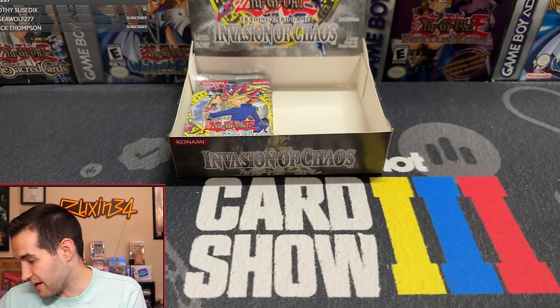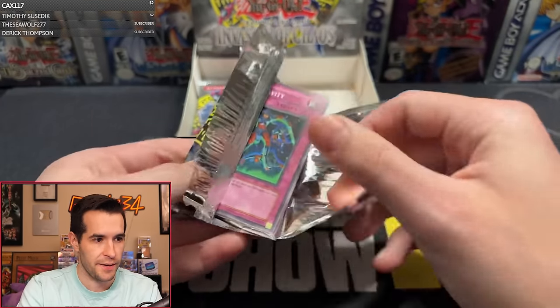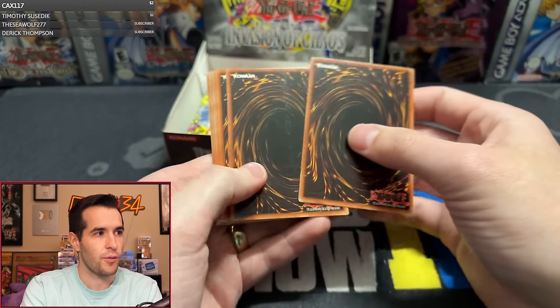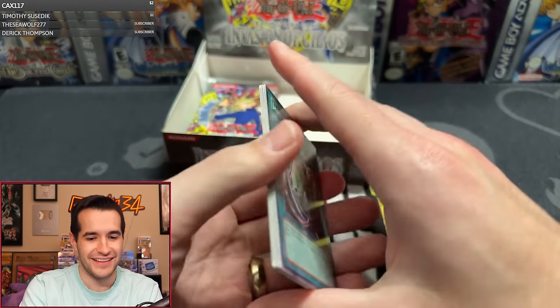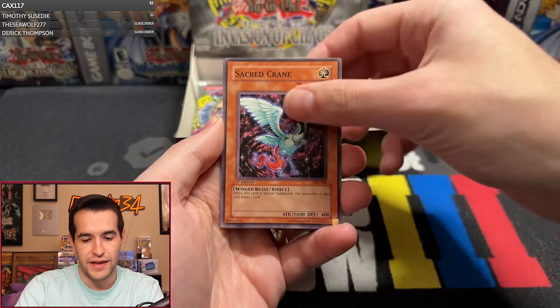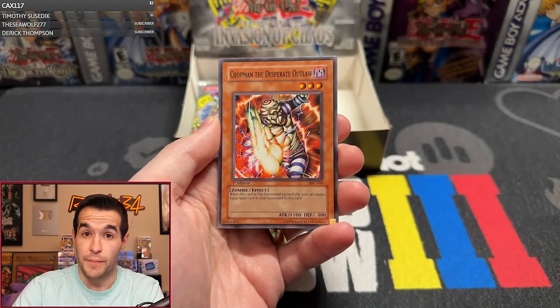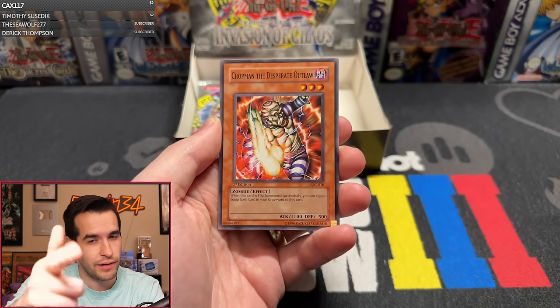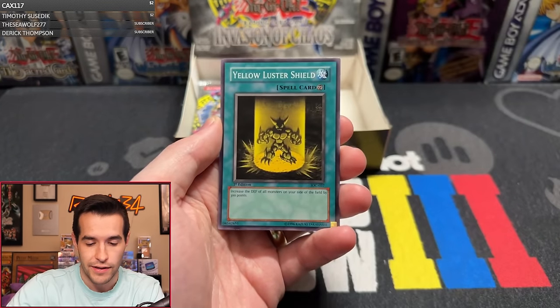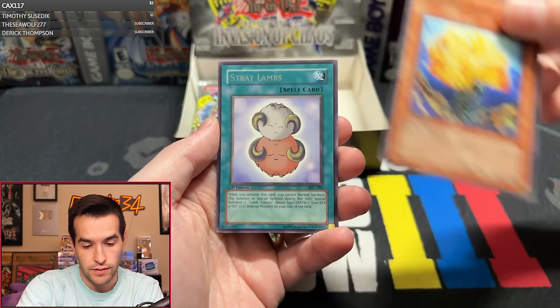I'm nervous now, guys. We haven't even gotten to the last packs and I'm nervous. We've got some believers and some unbelievers in the chat. Pack nineteen: Jade Insect Whistle, Torpedo Fish, Sacred Crane, Feel the Pain, Curse Seal the Forbidden Spell, Zero Gravity, Chop Man the Desperate Outlaw. Remember when I pulled Black Luster Soldier, this was in here — Yellow Luster Shield, Burning Algae.